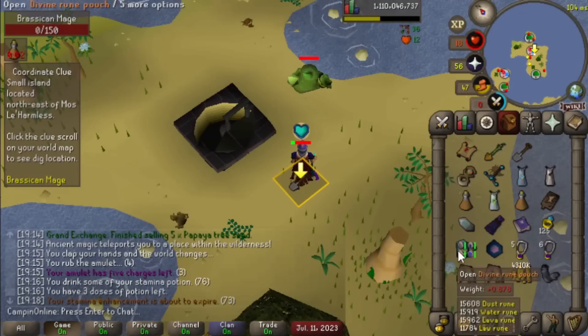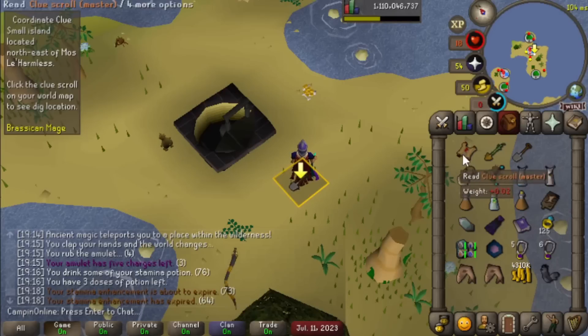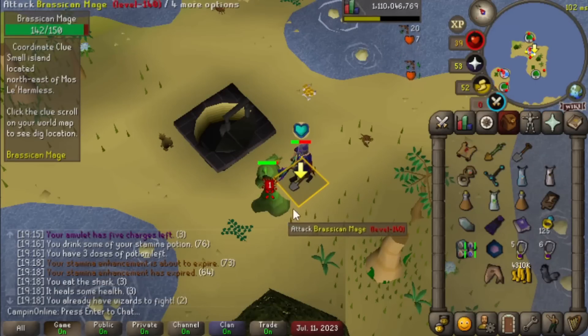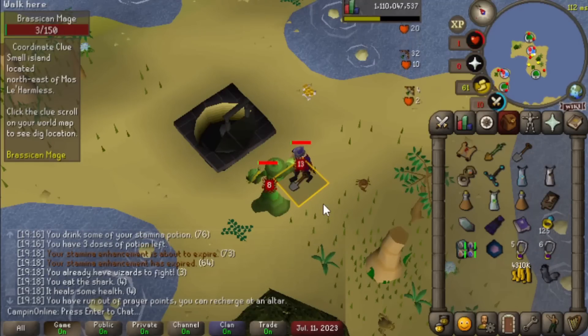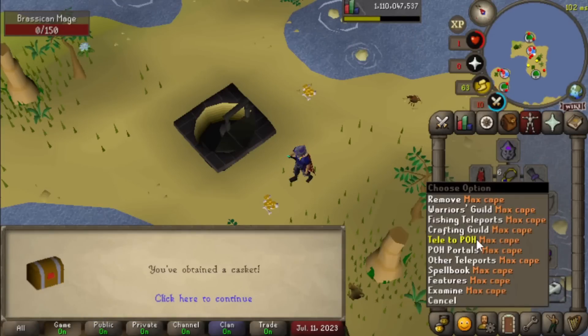I was doing some clues while on stream, and I don't know what happened here, but we somehow managed to get this same exact coordinate clue step back to back. I don't know if something weird happened or if this is just possible and it's just never happened to me, but I thought it was odd. Plus I was almost not able to complete it, because I didn't have enough food to kill the mage, but just barely squeaked by by the skin of my teeth.